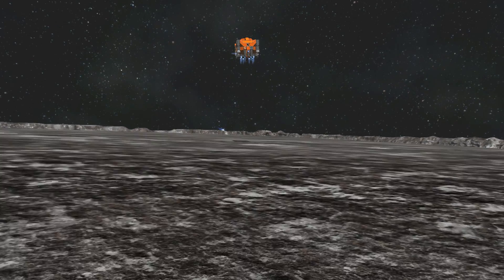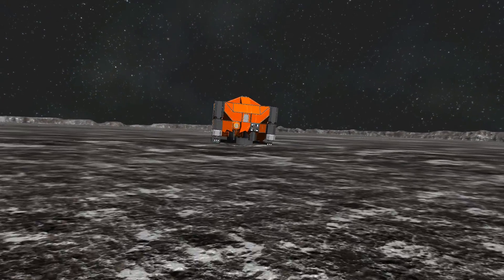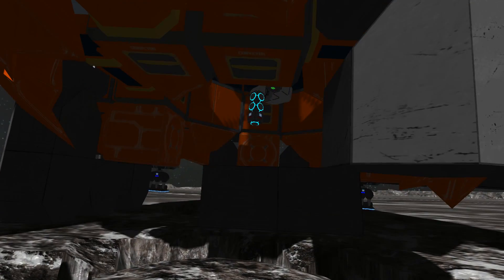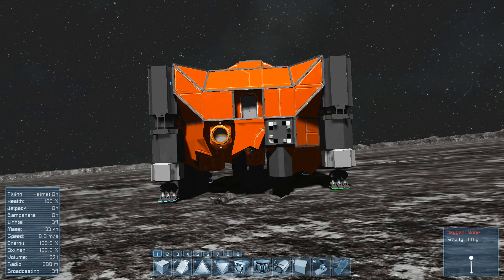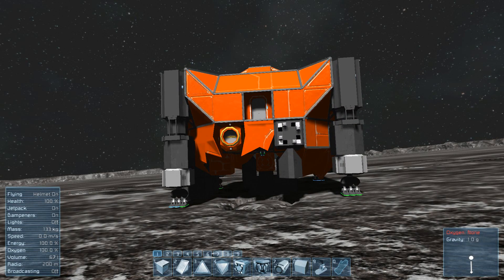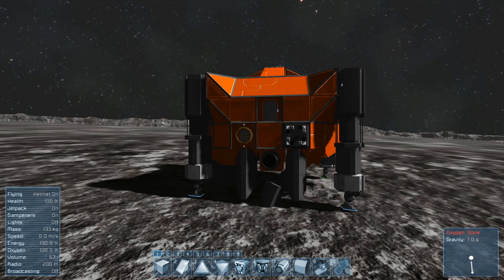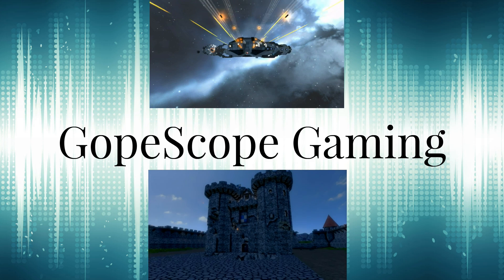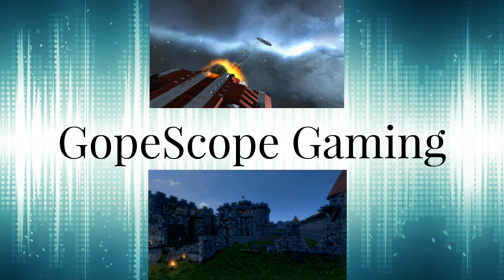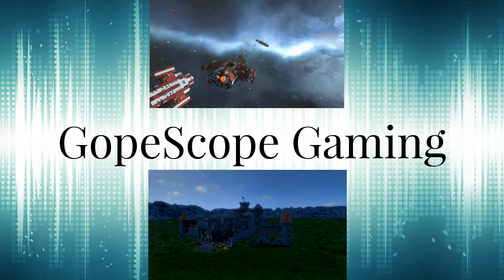Thanks for watching, and I'll be circling back around to this and the other drop pods when planets finally come out to see if we can get them working 100% with actual planets. Look for this drop pod in the Steam Workshop Voidcorp Technologies Collection, not the Voidcorp Collection. I'll also be adding it to the Voidcorp testing world that has the other drop pods as well as the orbital bombardment vessel - all gravity-related items are in that world. Stay tuned for more.